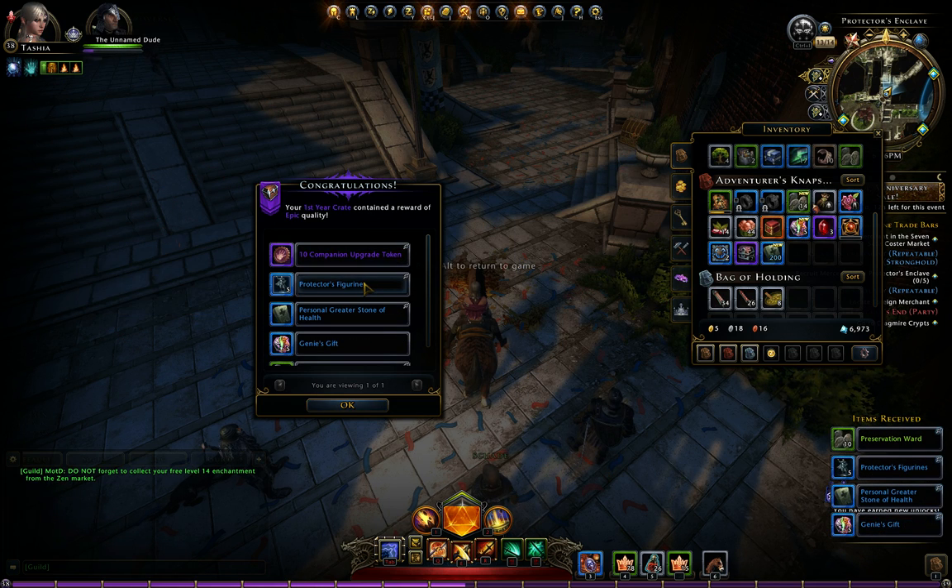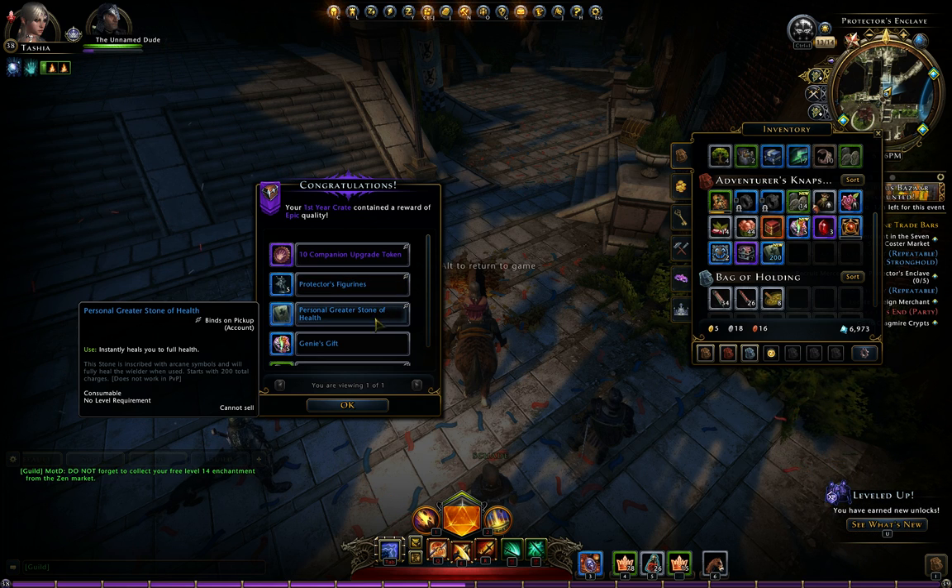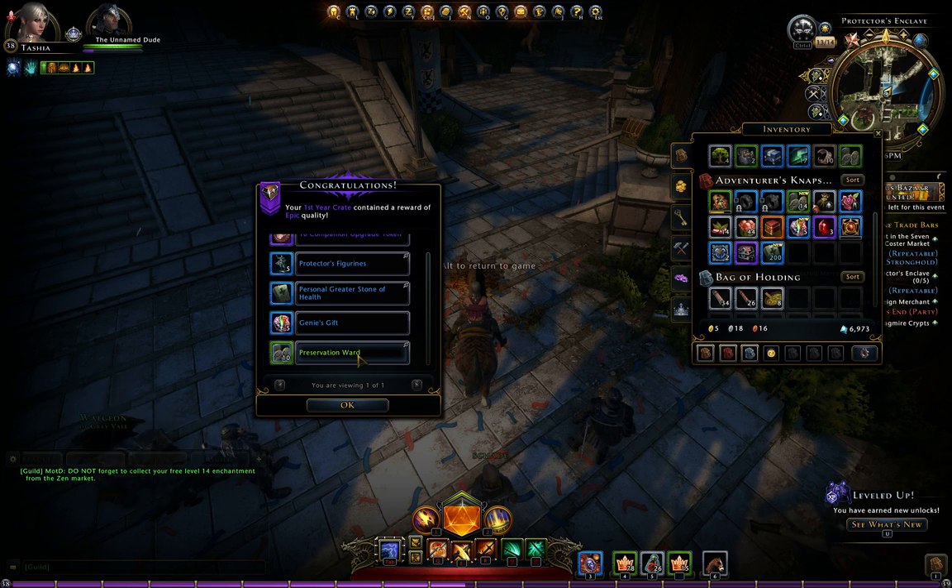Ten companion upgrade tokens, five figurines, personal stones of health, genius gifts, and ten prezwords.